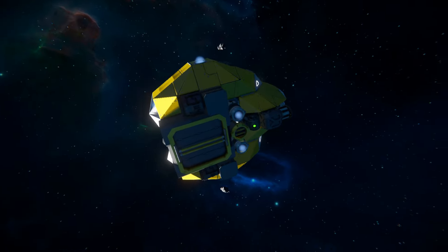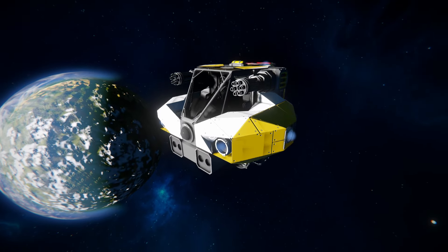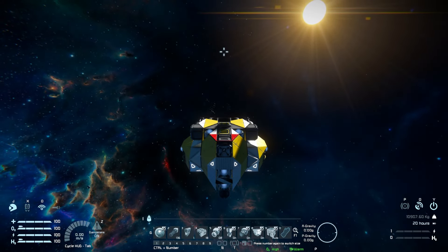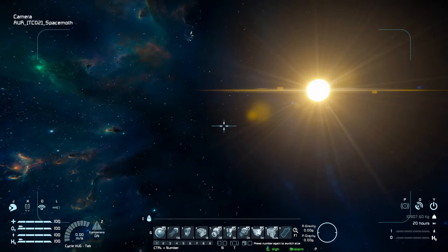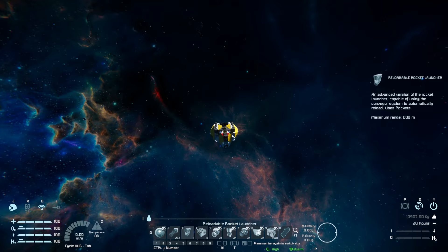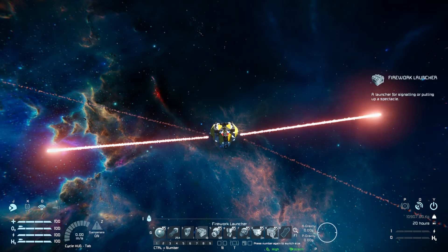That's a brief look around the outside of the Space Moth — for what it is, it looks fantastic with all the stuff packed onto it. Grabbing the ship and bringing up the HUD, tab one shows the controls: number one pulls up the front camera to see exactly what's going on, number two activates the two gatling guns, and number three fires the rocket launcher mounted below the ship. Number four triggers the fireworks launcher on the side, and out shoot the fireworks in all different directions.